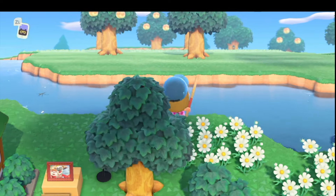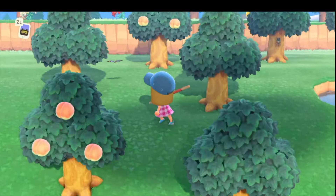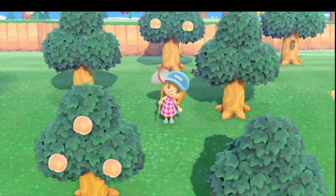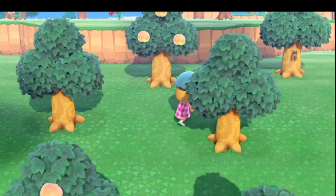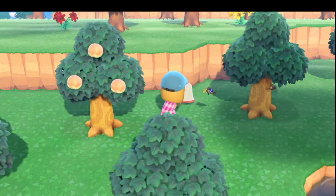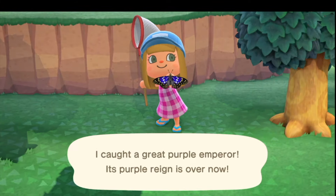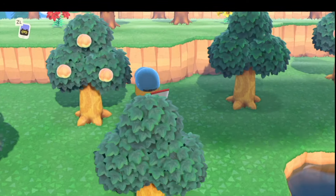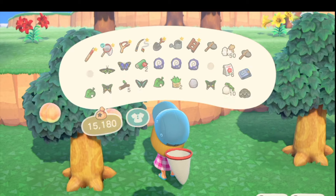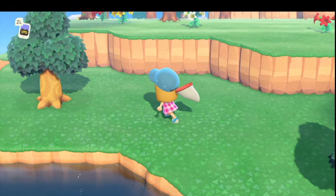Let's go across the way and put something over there because they like to see it all over the island, as messy as it looks. I want this butterfly - I've already got it, but it's good money. The purple one is worth a good penny, I think. Either way, I need some bells, so I'm gonna have to get all the bugs, fish, everything I can.